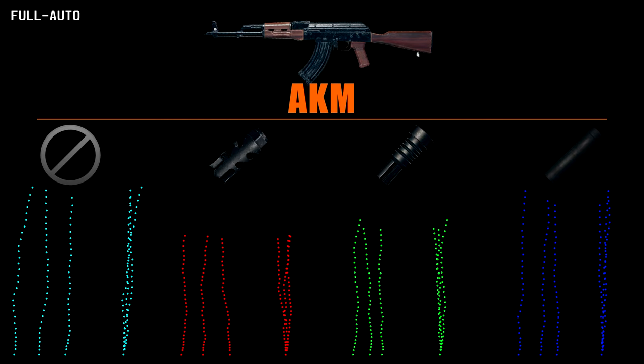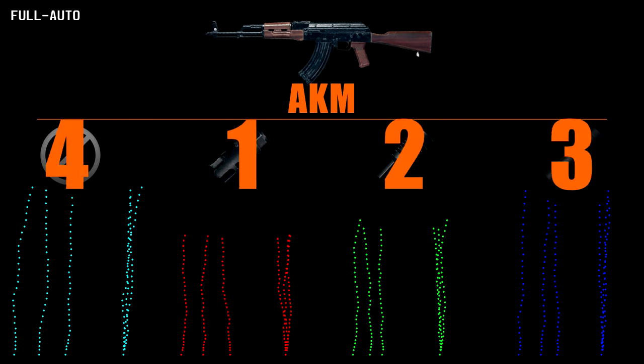Onto the spray patterns for the AKM, and this comes as no surprise that without an attachment the vertical recoil is very high. However, in a surprising turn, the flash hider almost holds out against the compensator, so it isn't as bad as I thought. The suppressor is still throwing it off with no recoil bonus either. For these reasons I would recommend the following spray rankings: compensator, flash hider, suppressor, normal.